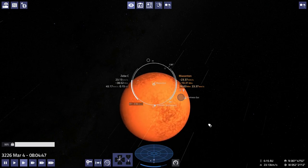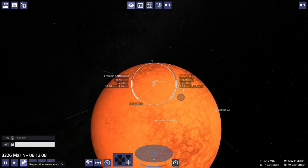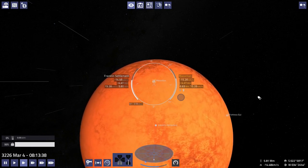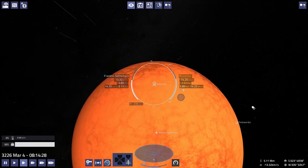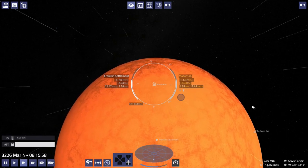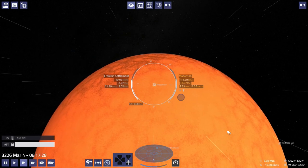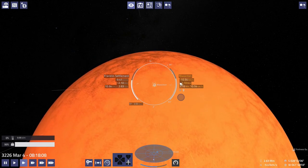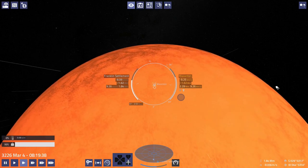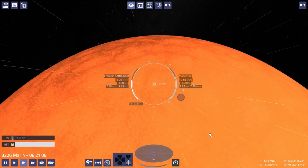Let's slow down a bit more. We put the prograde marker just over Masonton and we'll glide in for the moment. Masonton — Franklin's Settlement — is pretty big, so we want to keep the braking meter in the green, about two-thirds to three-fourths, otherwise gravity will pull us in.